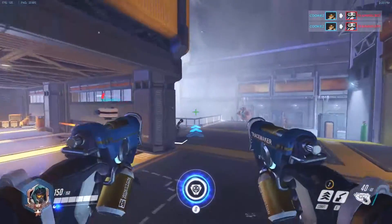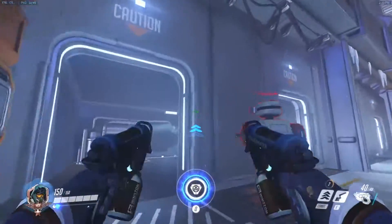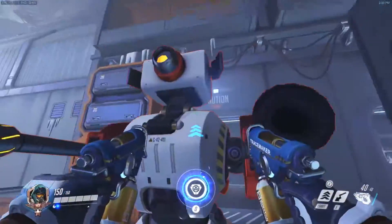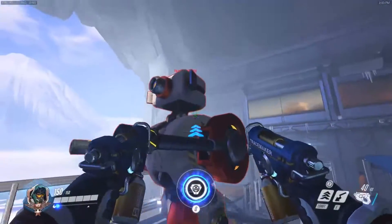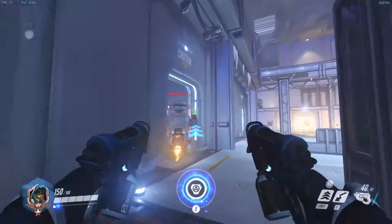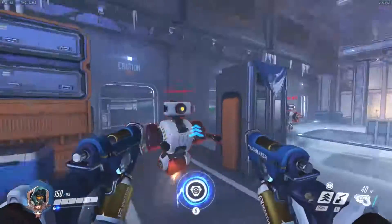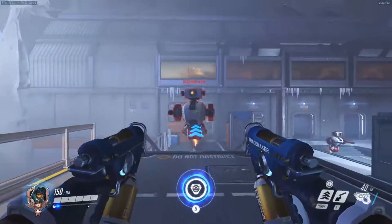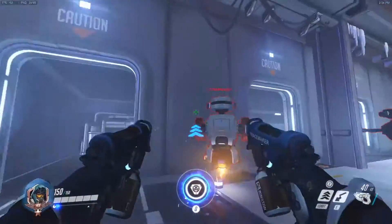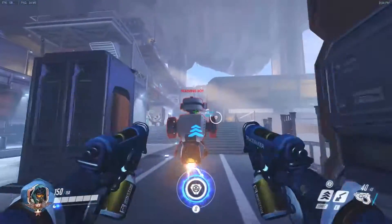After that, we need to learn how to track up close, because you're going to be really, really close to opponents. What you do is just follow a bot and try to keep your mouse on their neck the whole entire time while following them. I'm not the best tracker because I mostly play McCree, Widow, and Genji — characters where you don't need to track nearly as much — but I'm giving you guys the idea of what you need to do. Just follow the bot as close as you can and keep your mouse on their neck.